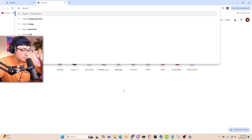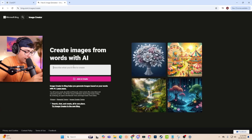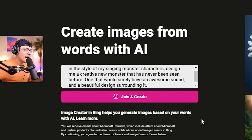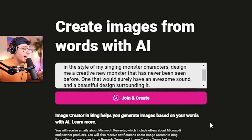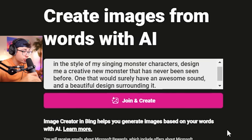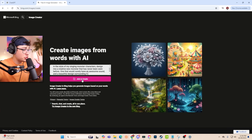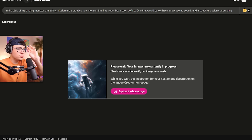'My Singing Monsters: Create Your Own Monster Challenge.' This is interesting — they want me to design a monster from scratch, and I think I have an idea. I have another AI website that's gonna help me create the design. We just have to enter a description: 'In the style of My Singing Monsters characters, design me a creative new monster that has never been seen before — one with an awesome sound and a beautiful design.'